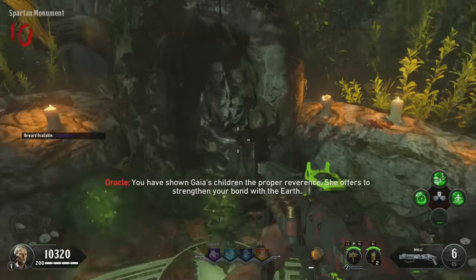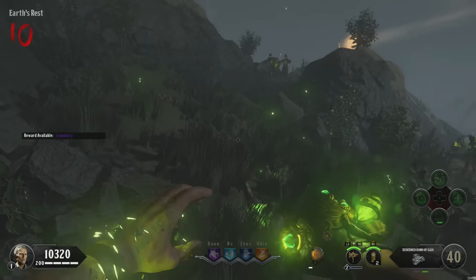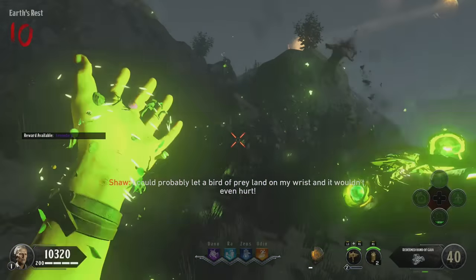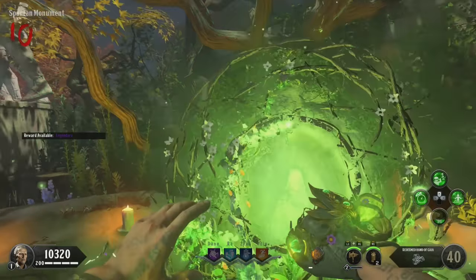You'll then be able to teleport into Gaia's little challenge. You'll be on a rock and you'll have to ground slam in three different pathways. It's extremely easy - it's nowhere near as hard as Charon, for example, which can be a little bit fiddly. As long as you just keep ground slamming along those three lines, you should be fine and you'll have your Gaia upgrade done in no time.